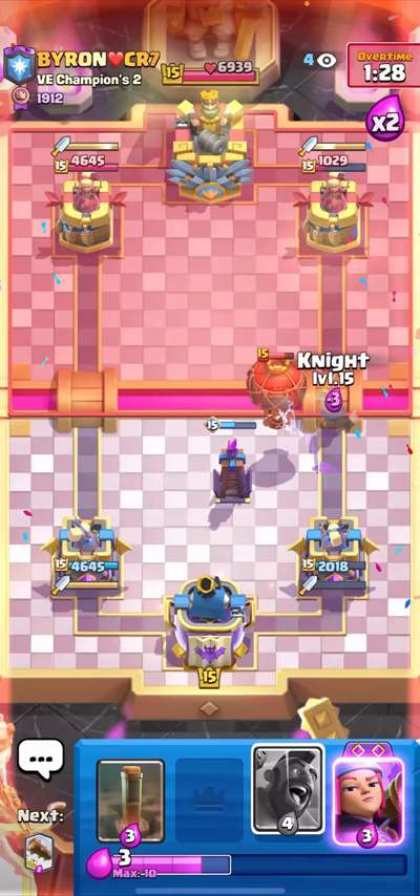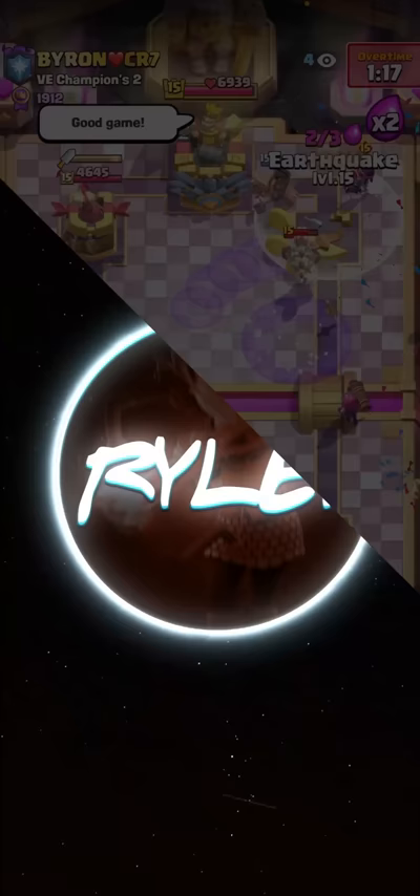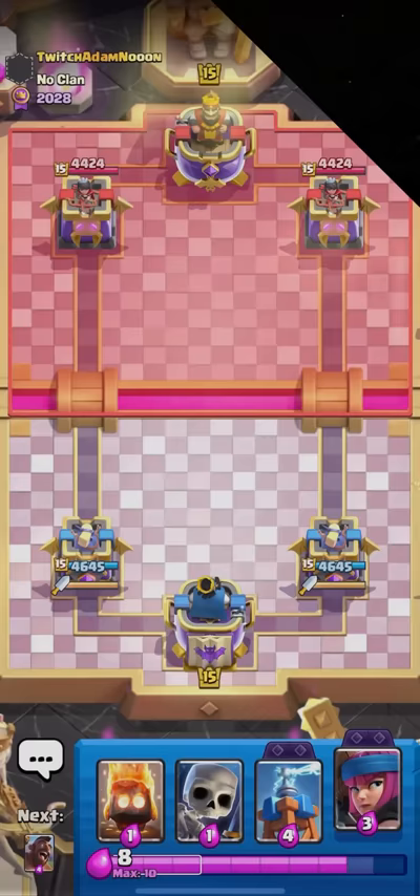I'll go for the Knight Hog Rider, or I could even Evolved Firecracker. I'll Knight the bridge to bait out the Inferno Dragon or Skeleton Dragons, then I'll Evolved Firecracker predict it, and then Hog Rider - that is gonna be good game. I'll pre-Log for the Guards. Nice win! That guy got completely outplayed.